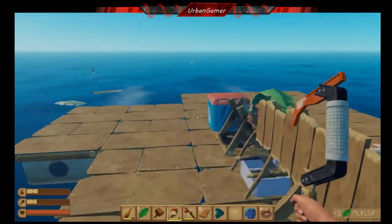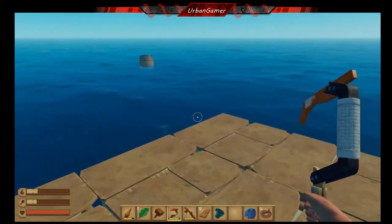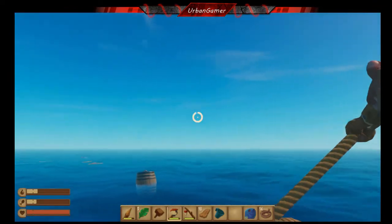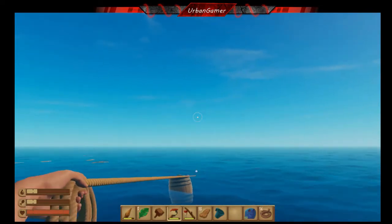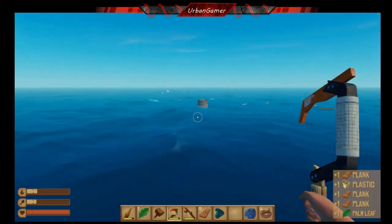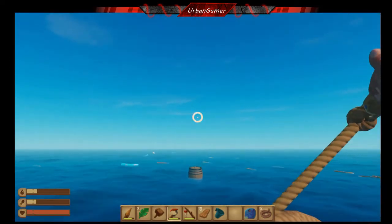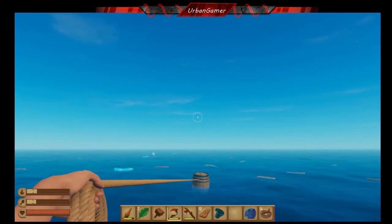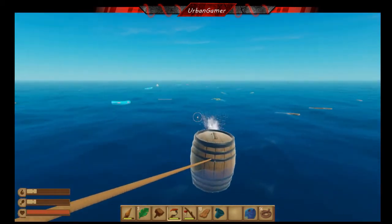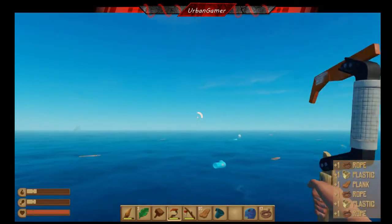Let's collect those leaves. And we have that shark. Barrels - always collect the barrels. Also look at this - got another one up there coming towards us. Can I get it? Now I can, brilliant! Bit more plastic in that one.